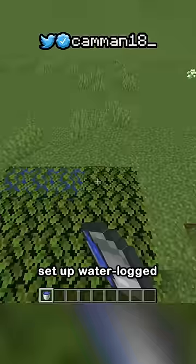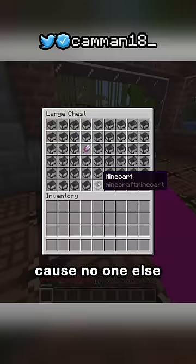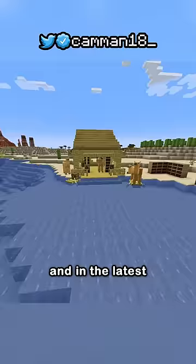So to do this MLG, set up waterlogged leaves, and now you have a spot only you can MLG, because no one else has efficiency 5 shears. And in the latest snapshots, a water bucket won't place on waterlogged blocks.